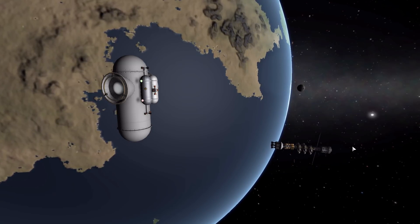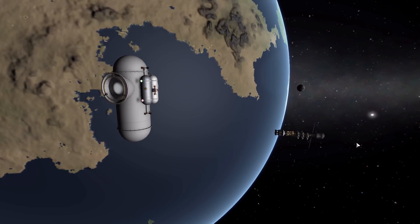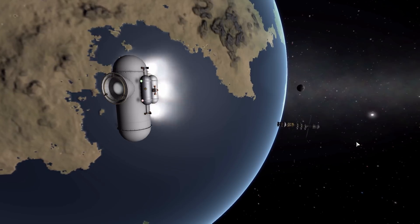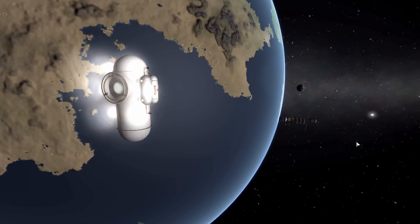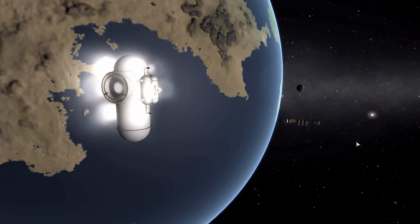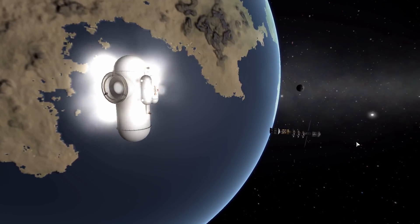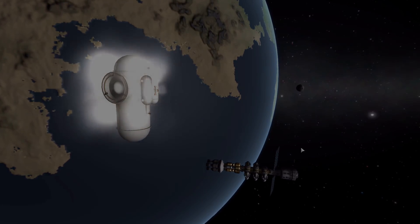That is the Space Taxi mod — a fun, simple little part that gives you a lovely self-contained vessel for ferrying Kerbals around, or as I like to use it, as an escape pod. If you'd like to check out this mod for yourself, which I'd definitely recommend, you can take a look at the link in the description as per usual. That's going to be it for today — I hope you all enjoyed and do come back for the next episode when hopefully we'll be looking at yet another wonderful mod. Thank you for watching and as always, have a good one.